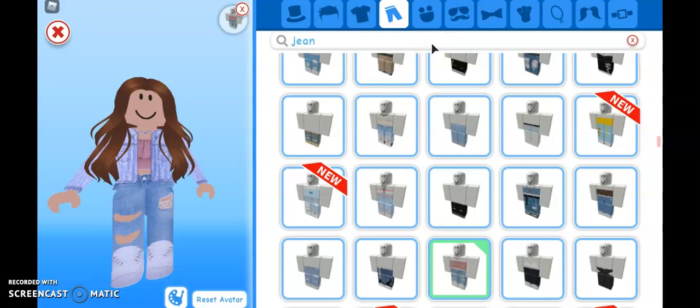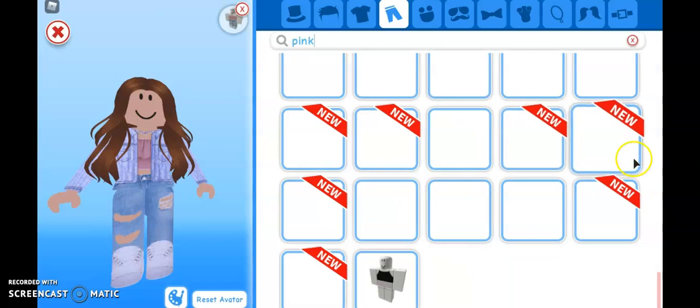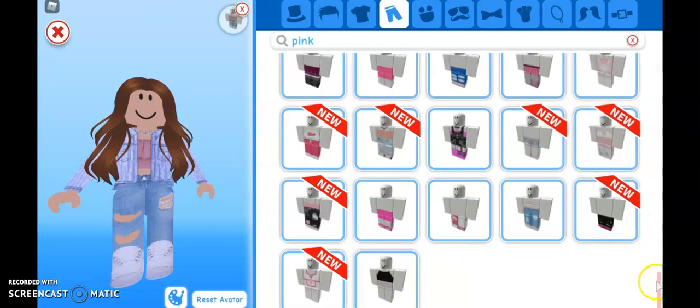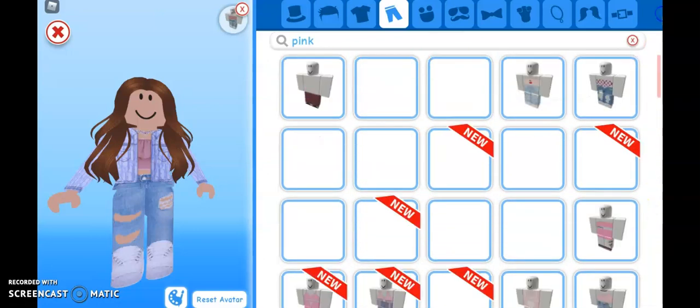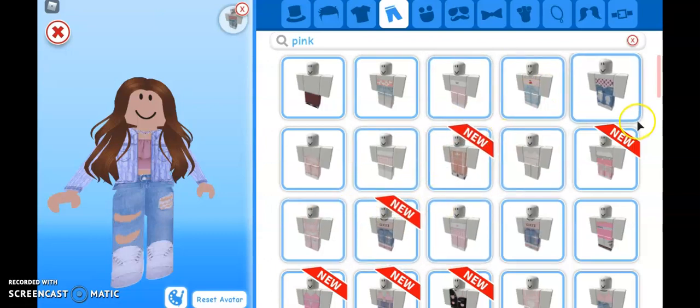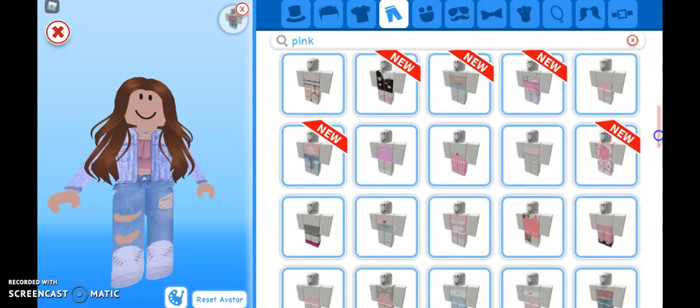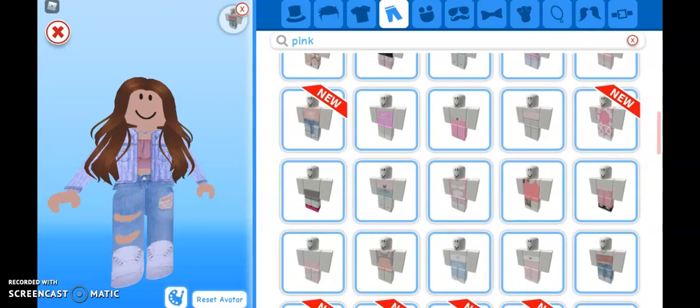Maybe if we type in 'pink' we can find something she'd wear rather than random stuff. Let's try typing in 'pink'. There's something with pink there. Let me keep an eye on the recording time — oh my god, we're already on 10 minutes!